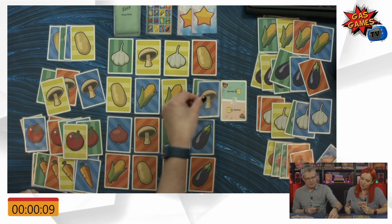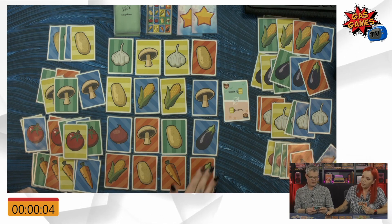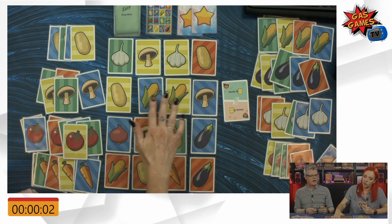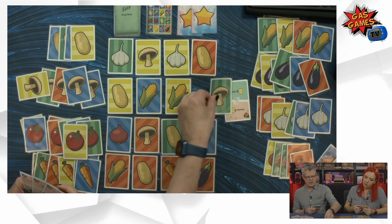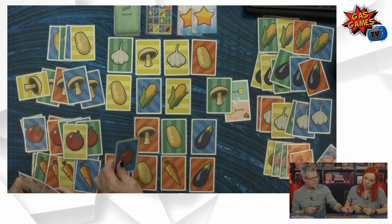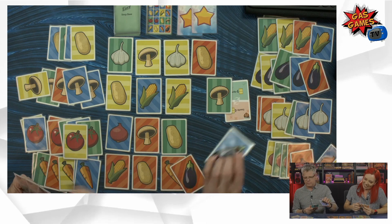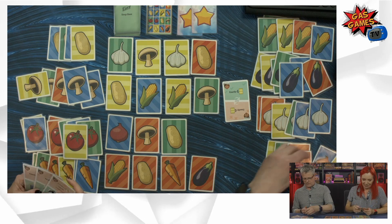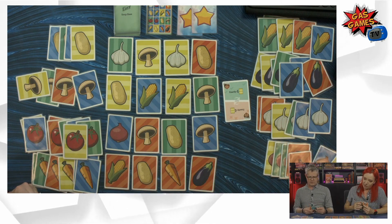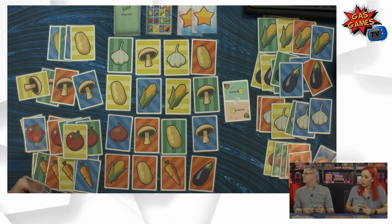I'm swapping out the blue mushroom for a green mushroom. I don't think you're allowed to reverse something someone just did. Put that back. I'll take the blue aubergine for a blue mushroom. So I'm happy again on that one. This chef is happy. This chef is happy. And that is time.